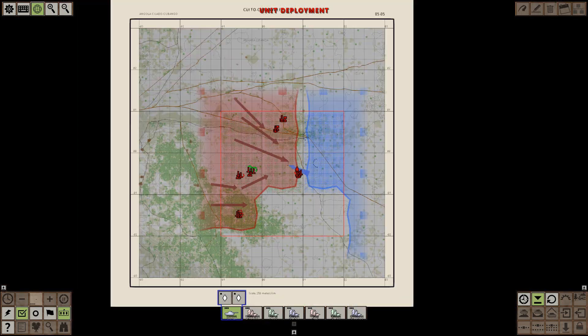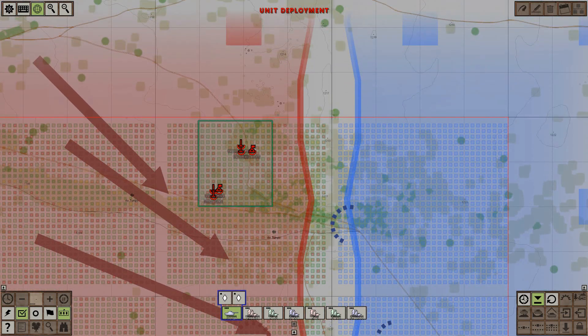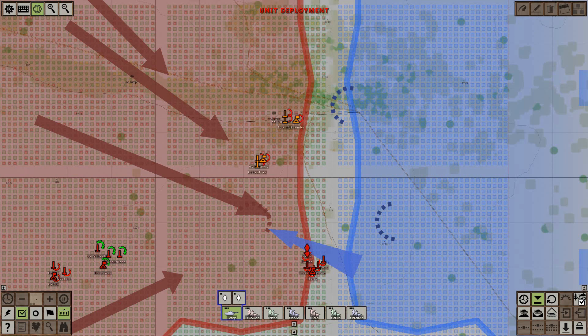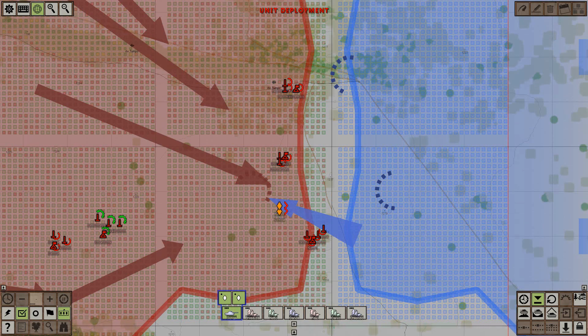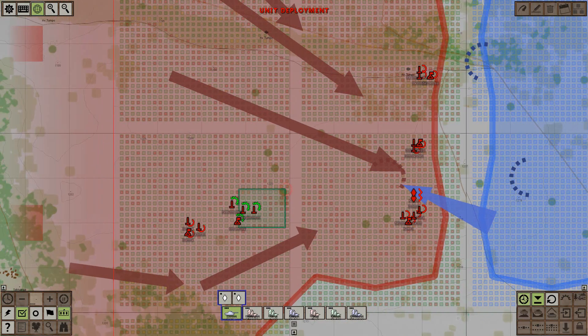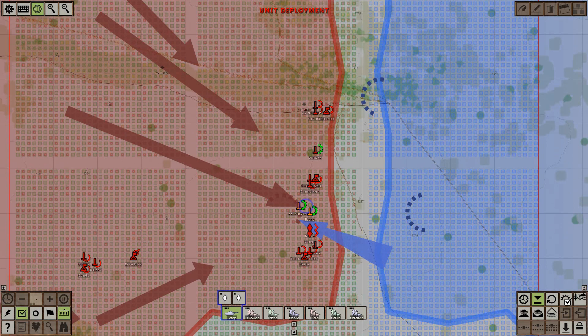Hello guys, today we are going to be fighting with the MPLA — these are essentially Angolan defense forces against a South African and UNITA attack. The specifics of this war are so convoluted I would love to do a documentary series on it at some point. The USSR and Cuba specifically are assisting our MPLA troops in their defense of Angola, while UNITA — originally also Marxists — are working with the South Africans to take control of the government.